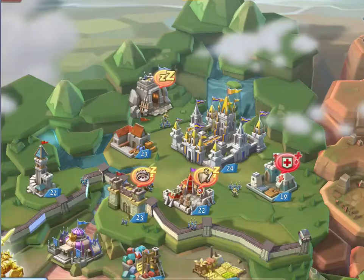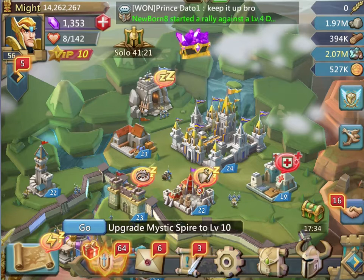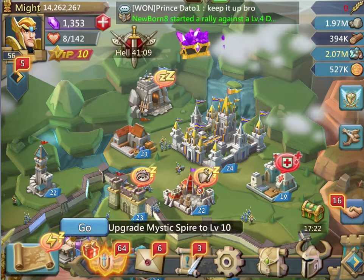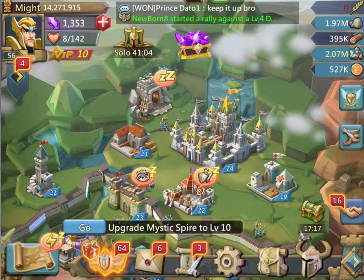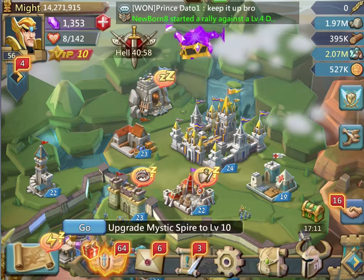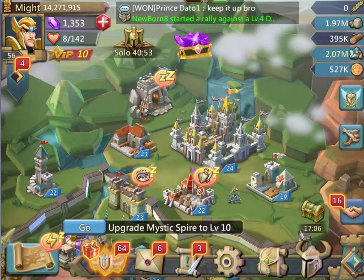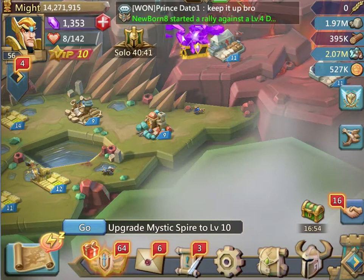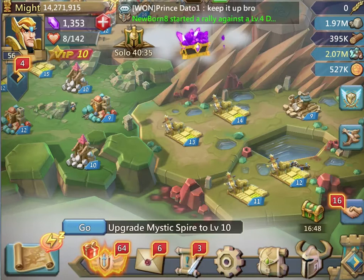There comes a point when your food — up at the upper right-hand corner — just drains. There's no way around it; it completely drains it. Upgrading food to try to keep up with it might be a smart idea at the beginning of the game, but when you get to a certain point, it's just a waste of time. I've actually deleted a lot of my farms and put in other resources — stone, wood, ore — just to get rid of them. I'm thinking about doing that to these four right here shortly.